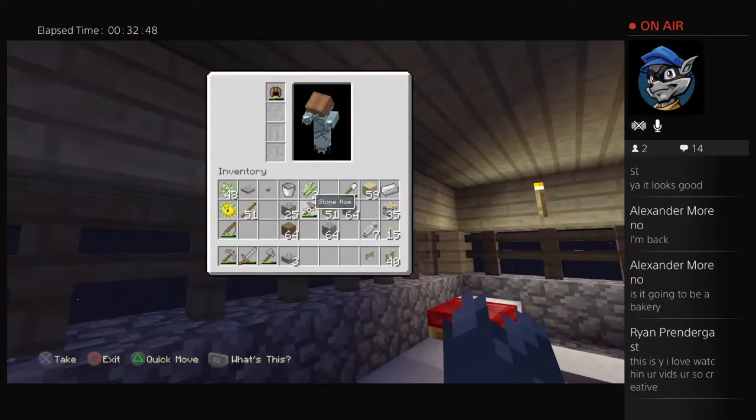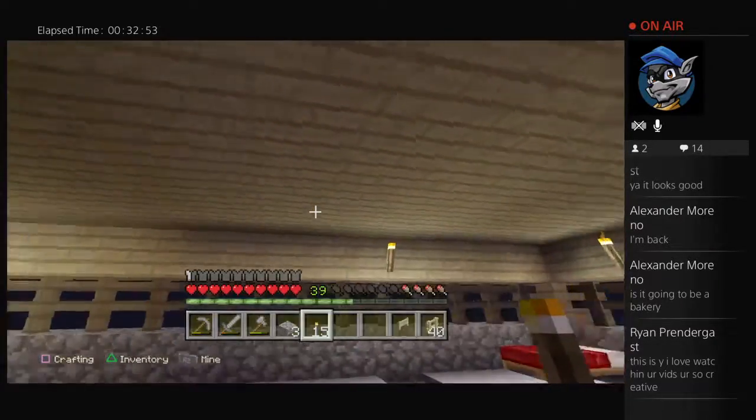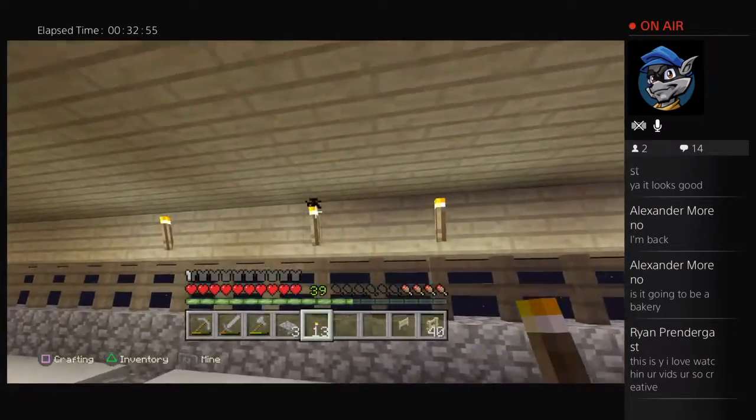I don't understand why this torch is dark — where are my torches? There you go. Is there a lighting glitch? There must be some type of lighting glitch.